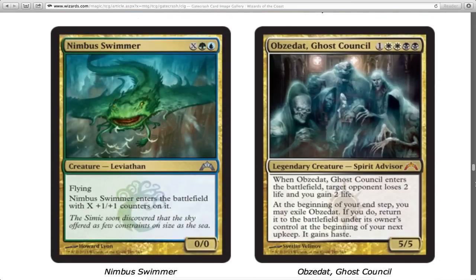Nimbus Swimmer — this guy's flying, enters the battlefield with X plus one +1/+1 counters on it. That's pretty good. He's six mana for a 4/4 flying, which is good in limited. For four mana he's a 2/2 and he can block and kill something that's giving you trouble. You can always make him just a little bit more than what they can deal with. I like it.